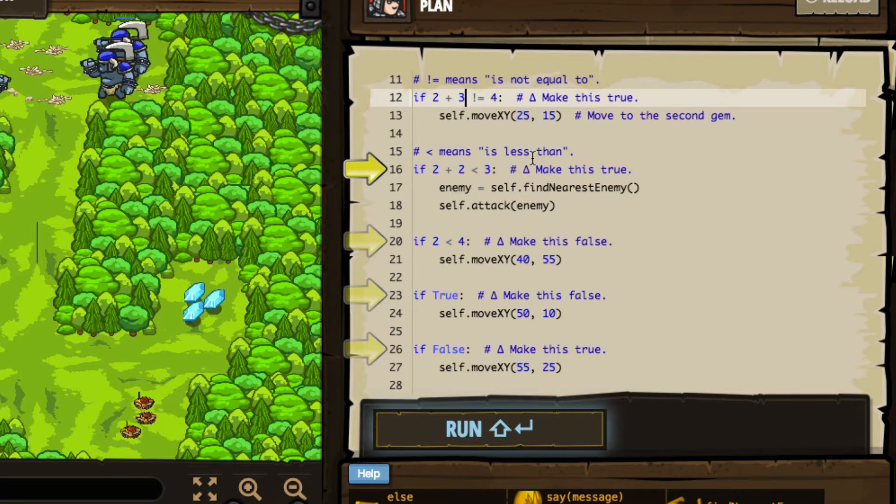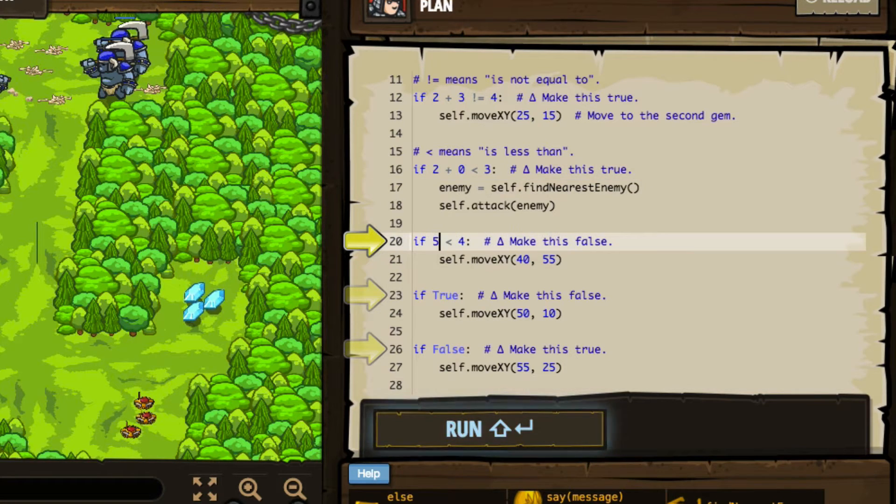Now they're making use of the less-than operator. If two plus two is less than three — which it is not — they want us to make this true so that we will move to the nearest enemy and attack. We'll make this true by saying if two plus zero is less than three. On line twenty, if two is less than four, make this false — we'll make that false by saying if two plus two is less than four, because two plus two equals four, so that condition is false.